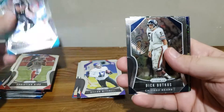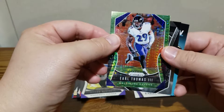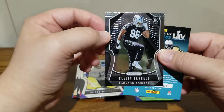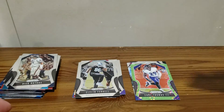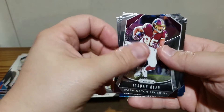Leonard Fournette — oh, we got some parallels coming up! Dick Butkus. We got an Earl Thomas parallel — not numbered but it's a parallel. And we got a Clelin Ferrell rookie card — one of the top picks of the draft, I believe. Alright, last pack. This will tell me if I got points plus an autograph or just the points. I got a feeling it's just going to be the points — and yep, no autograph. Here's the Neon Green: Jordan Reed.